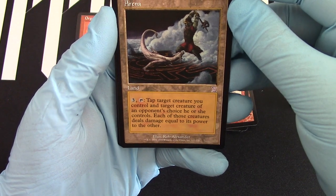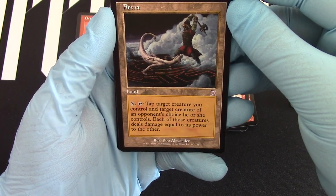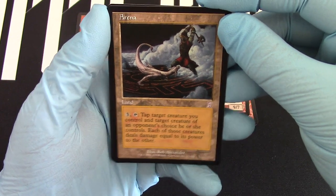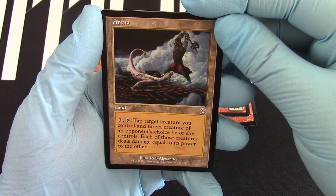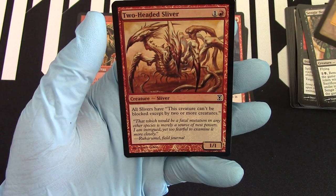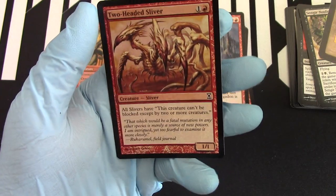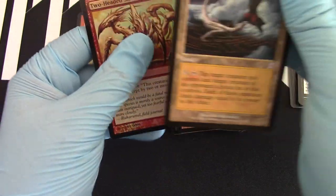We got the promo card from Time Spiral — Arena. This is actually a promo in The Duelist, I think. And then a foil Two-Headed Sliver — not bad. There we go. I even got a foil. That was pretty good.